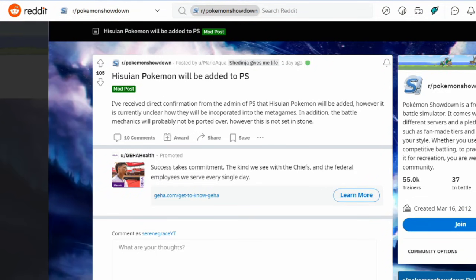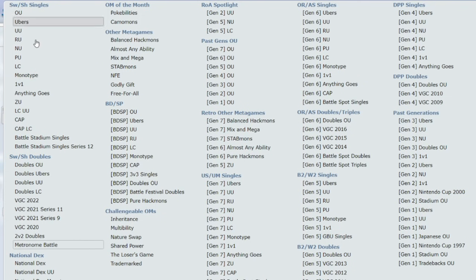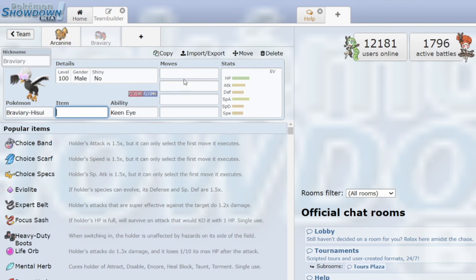Hisuian Pokemon have been added to Pokemon Showdown, but you can only use them in one possible format: Metronome Battles. If you go to the tier called Metronome Battles under Sword and Shield Doubles, you can use Hisuian Pokemon, but unfortunately you can only use the move Metronome on these Pokemon.